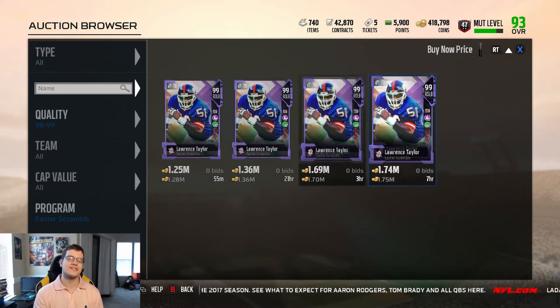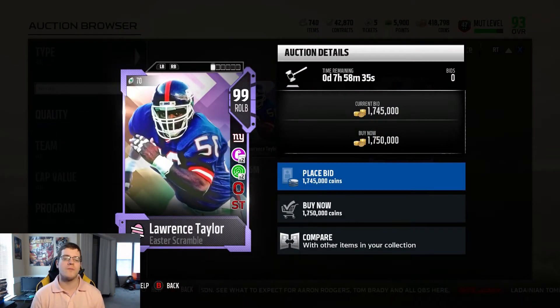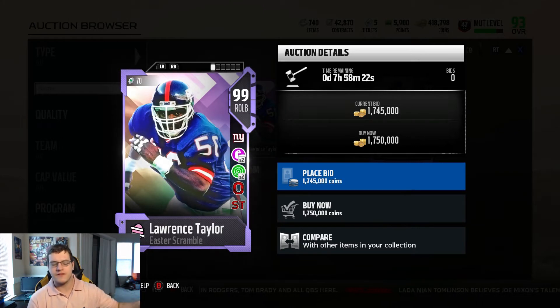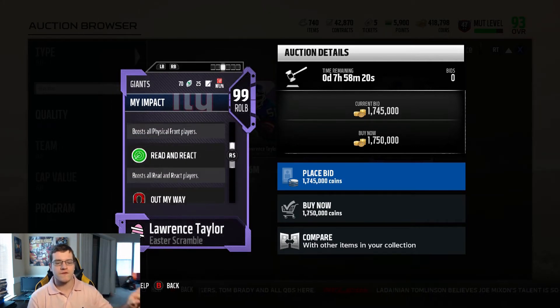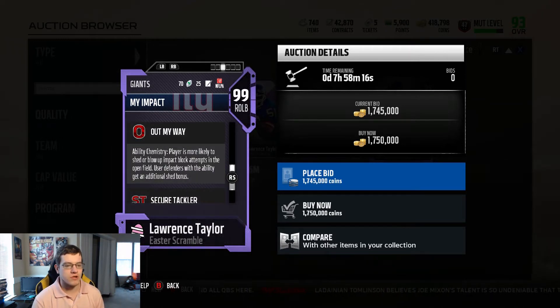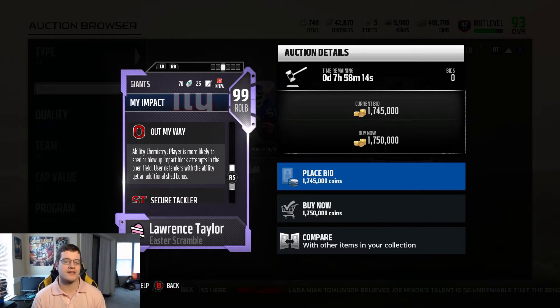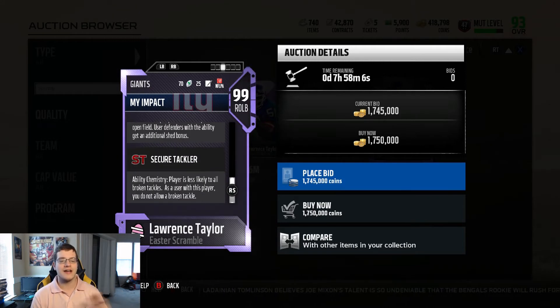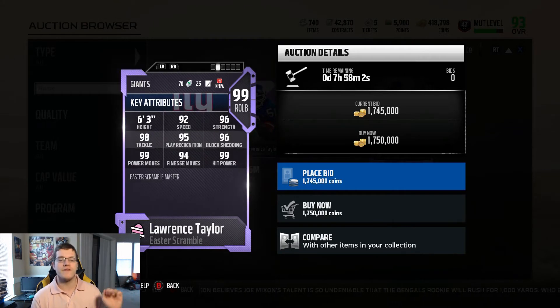The big one: Lawrence Taylor — 99 overall right outside linebacker going for 1.2 million coins. He's got four chemistries including a new one called 'Out of My Way' — players are more likely to shed or blow up impact block attempts in the open field, and user defenders get an additional shed bonus. He also has Secure Tackler. He is the most broken card in the game. Get a golden ticket made from this card — he's unstoppable.